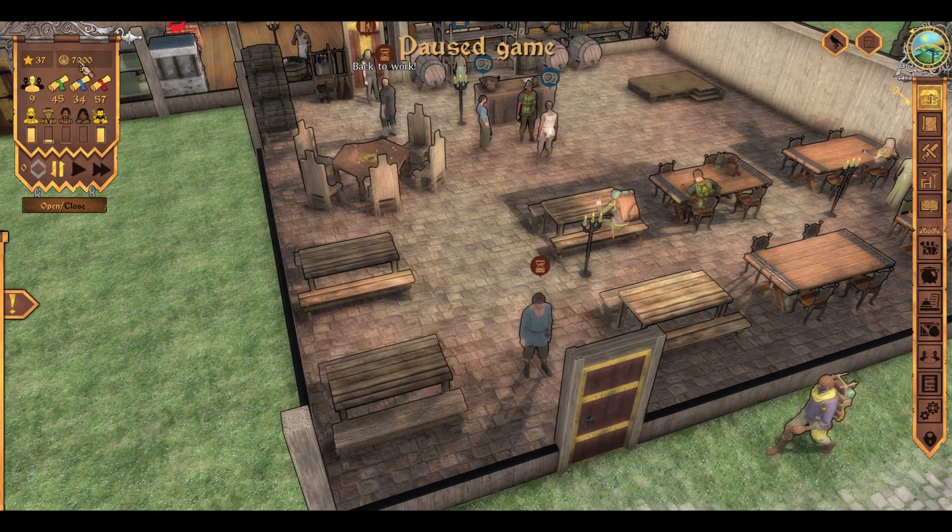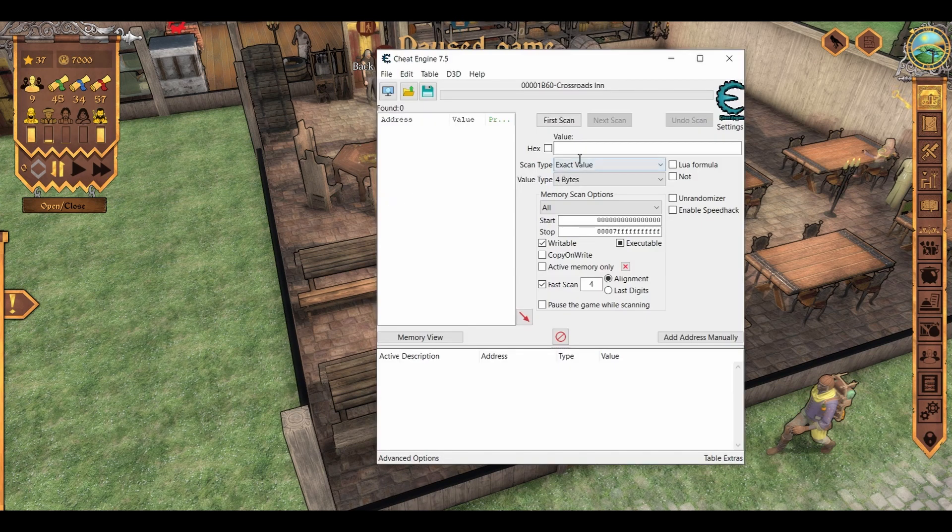We have 7k of money and we wanna increase it to, let's say, 15k. All we have to do is write here 7k — or whatever number is written, like 524 coins, whatever — and we do first scan. Now it'll show us here a bunch of addresses from the game that contain the number 7k.